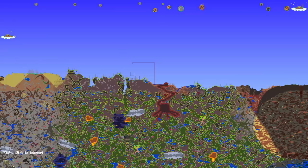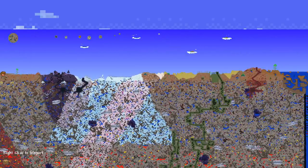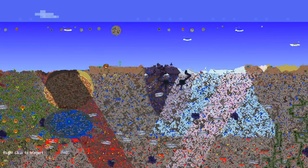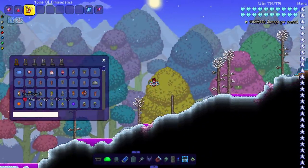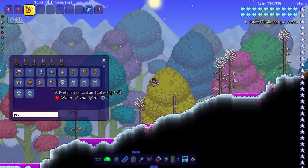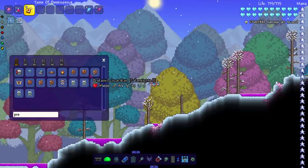Let's fight Providence first. I was told that nighttime Providence might be better because it has more health or defense or something, but I don't really think it matters for a weapon like this — so I'm just going to spawn in Providence as-is. Come on, look at the weapon we're using — it's going to die in like one second.